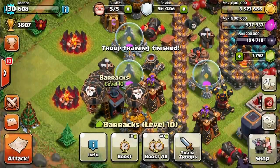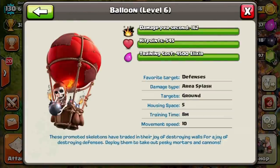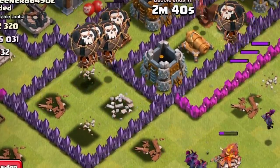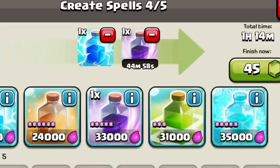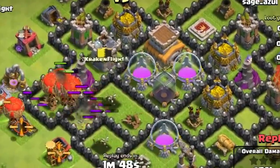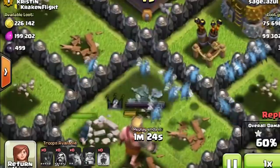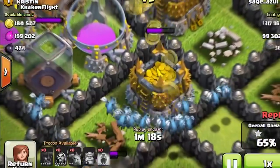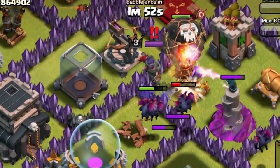Coming in at number two is the Balloonian. This is a composition for higher cup players farming in Champions League, Masters League, or anything up in the high cup range. I use lightning spells and rage spells to take out clan castle troops and weapons that will get in your way. The balloons go in closer to the base and destroy the defenses, so your minions can go around and clean up the storages and collectors that have all the loot. Balloonian is probably one of the best troop compositions in the game — why not use it for farming?